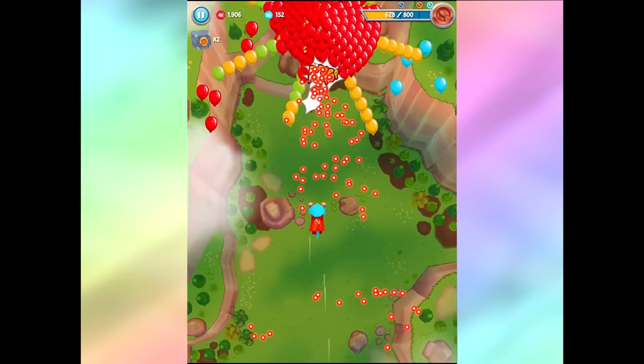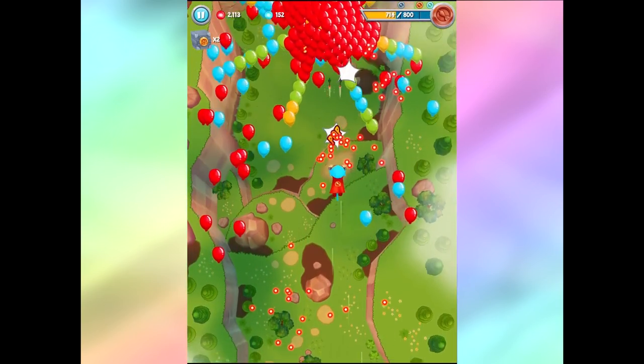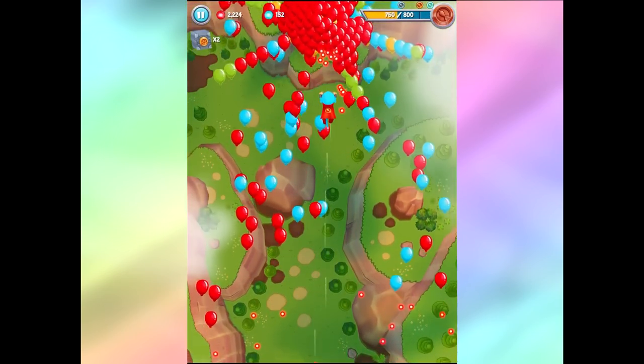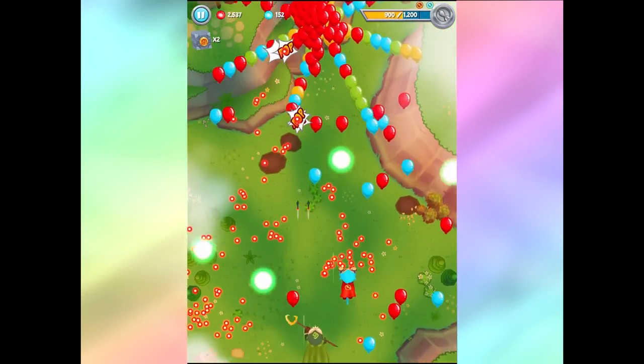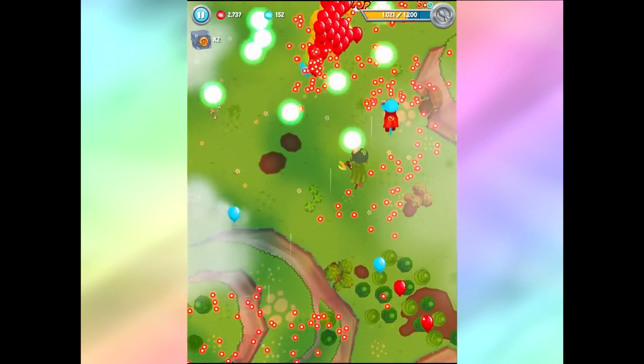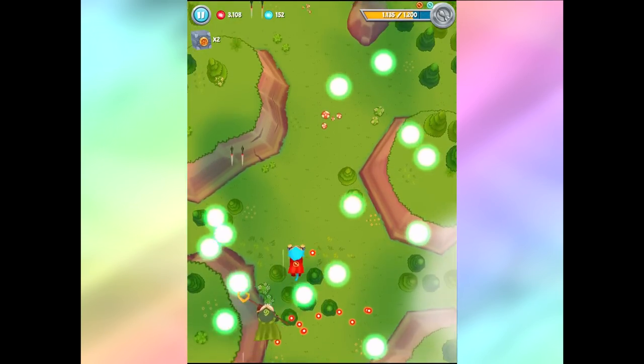Now we got a big giant group of Bloons over here. Again trying to get all the Bloops going, but there's just too many Bloons for me to pop. I think the best thing to do is just kind of chill here. We got a Wizard ally - alright! So we're getting this guy sending out tons of shots all over the place and we will end up taking them all down.